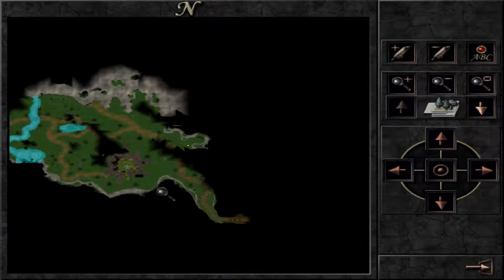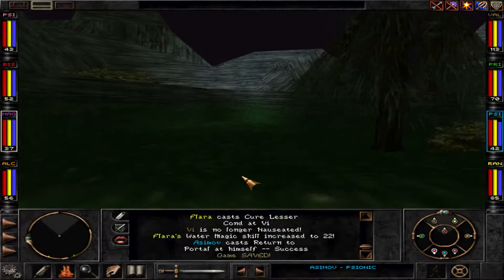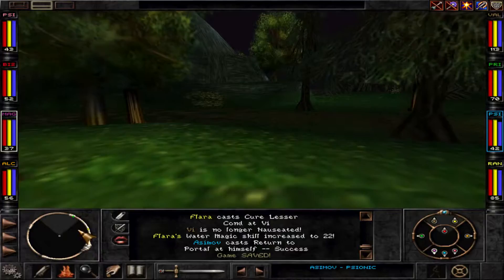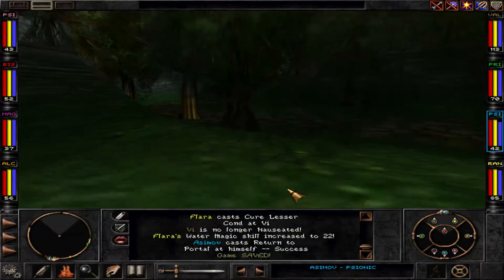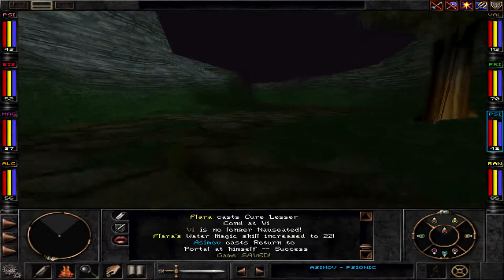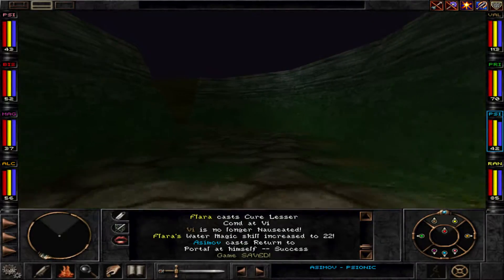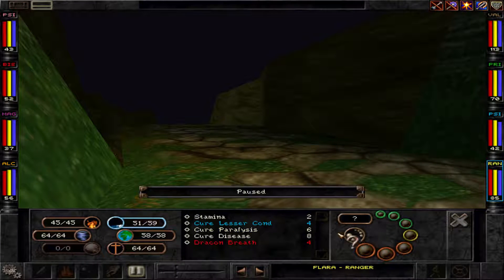I remember doing that in World of Warcraft on some PvP servers, to hide from the gankers. Sometimes you have to hide here from the gankers as well. The gankers are AIs here — or ADs, artificial dumbnesses. The opponents here are all relatively well-programmed and the spellcasters are pretty fierce, so they have at least very good programmed rules.